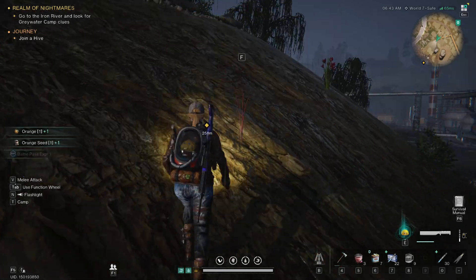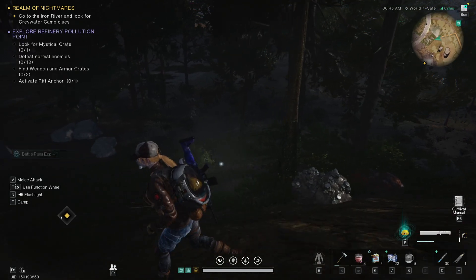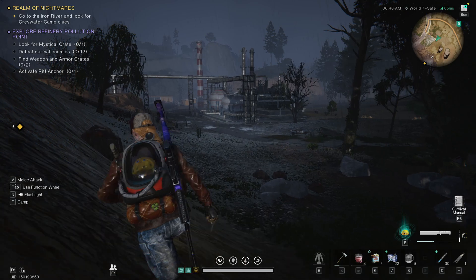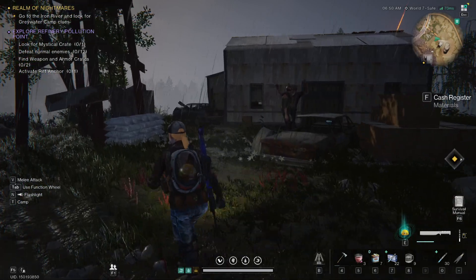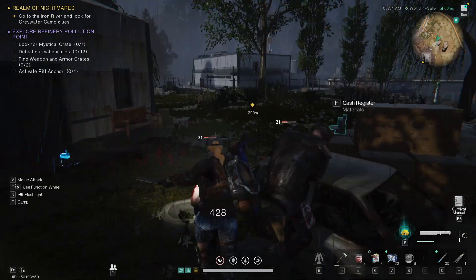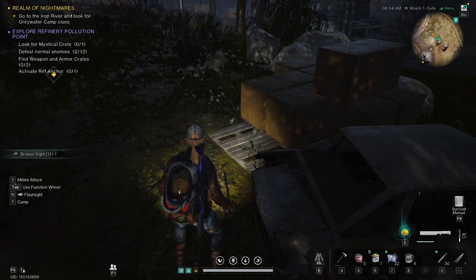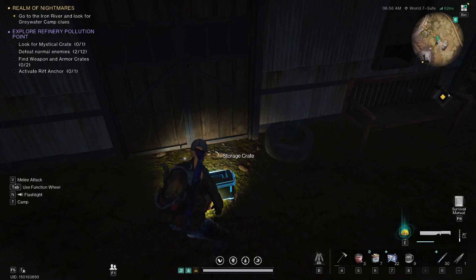Oh, we got orange seeds — sweet. The biggest reason why is because I want to start making generators and other items, and I'm not sure how to do that just yet. I'm hoping that I can get the materials from this zone. I feel like I should be able to start making some of the materials I need.